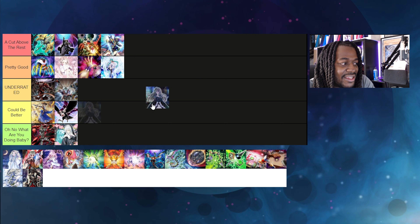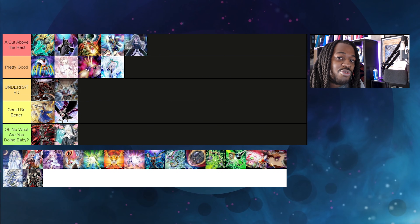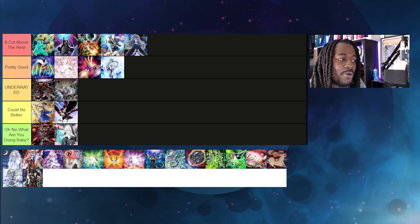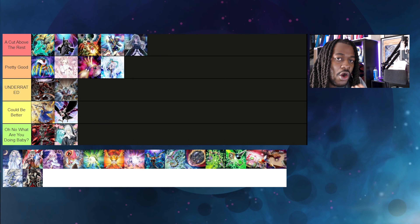Ghost Belle & Haunted Mansion is the best single-disruption hand trap in the Yu-Gi-Oh card game — no cap. It stops the important Virtual World cards like Lao Lao. It stops the key Drytron cards like Drytron Meteonis. What does your opponent do when you stop their ritual spell from being added to hand? Not much. This card also stops Tri-Brigade Revolt. If you are playing a single-disruption hand trap in your deck, I strongly urge you to consider Ghost Belle first.